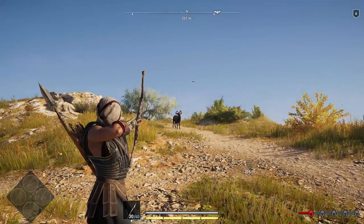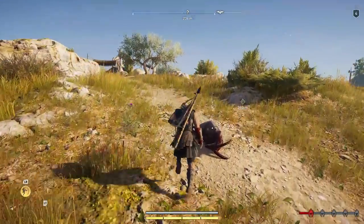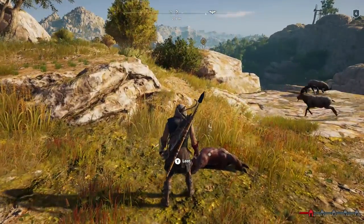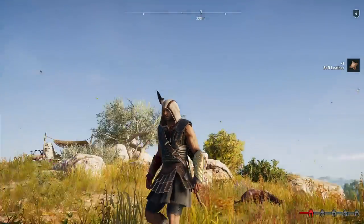When the very first Assassin's Creed game came out, fans weren't happy that a crossbow featured in the game's trailer was removed from the full game. Ubisoft's reasoning? Because it wouldn't be historically accurate. Now with that in mind, let me show you how to unlock the unicorn skin in Assassin's Creed Odyssey.